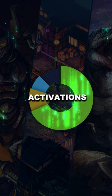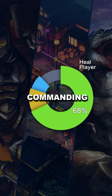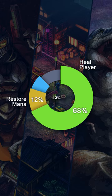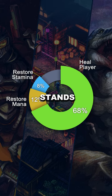Over two-thirds of code activations focused on the top three codes, shaping the essence of the Plitch experience. With a commanding 68%, the Heal Player mod takes the lead. Securing the second spot with 12%, Restore Mana ensures your mystical energy remains plentiful for the battles ahead. In third position, Restore Stamina stands strong at 8%.